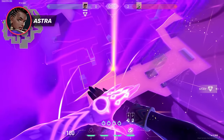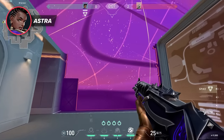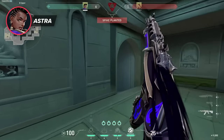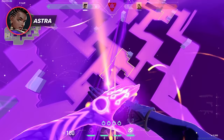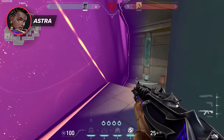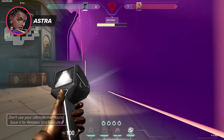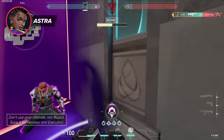Astra's ultimate is called Cosmic Divide, and it's a wall that stretches infinitely high and long. Bullets can't go through the wall, but abilities can, and any noise from the far side of the wall is muffled. The best use for the ultimate is to use it for retakes. People tend to think of it as a way to stop enemies from pushing a site, and it can work, but it'll just mean they rotate to the other site. By using it as a tool to retake, the attackers won't be able to hear the bomb being tapped very well and won't be able to shoot at the defuser — so as long as your team is holding for any enemies trying to push through, it should be a free defuse.